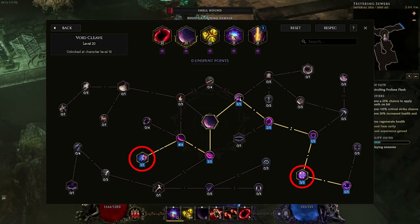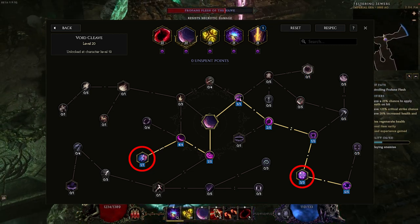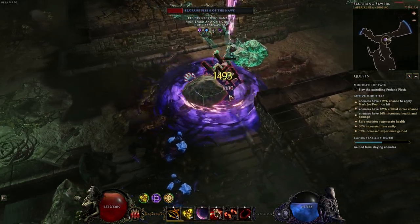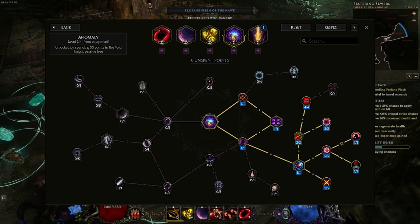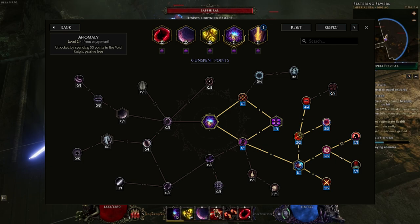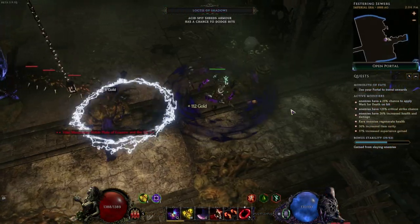We use Void Cleave as our traversal skill with the Gravity's Edge passive, which gives it a bunch of distance, and then we go down the line for Ravaging Aura, which is actually going to be our main source of clear for the build. And we use Anomaly with the time bubble setup and immediacy so that we can shred the void resistance of everything nearby us, as well as giving ourselves damage buffs like attack speed and crit chance.